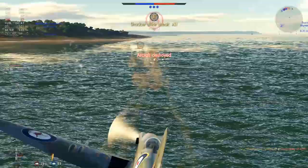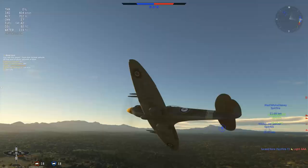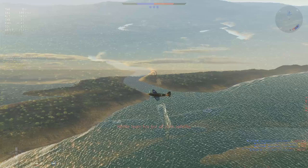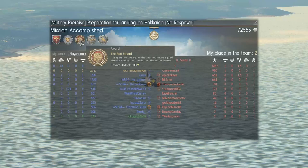With the P-47M eliminated, we turn back towards the runway to bring ourselves home — and that is the end of the match. So the results: we came in second place for the team with 3 kills and 2,117 points. Congratulations to Aquila in first place with Bombing Run, Fighter Rescuer, Shadow Strike Streak x3, Best Squad, Terror of the Sky, and Bulletproof. 72,555 Silver Lions, and we finished up with 3,766 research points.